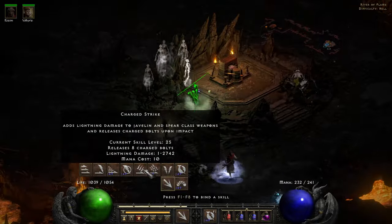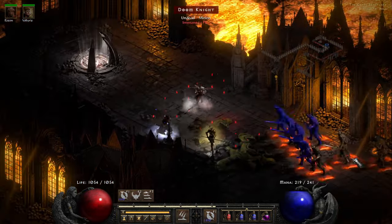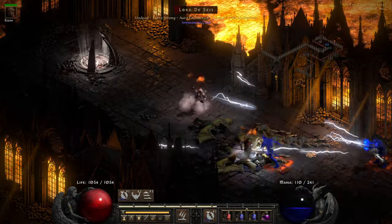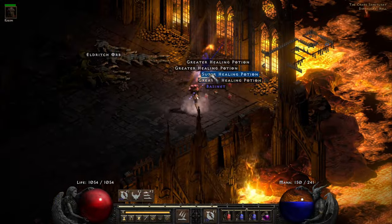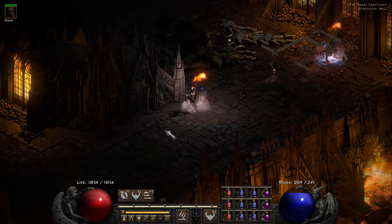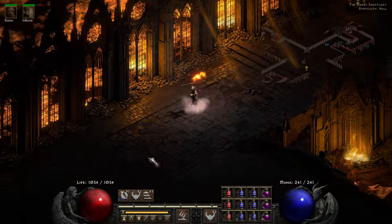An Ist rune - I guess that's okay, I've already got an Ist rune, don't really need them at the moment but I'll take it. So this is now the third seal. I did the first seal of the ghosts so it wasn't too bad. Let's see - okay this seal's okay actually, they're not lightning immune. There is obviously a chance they can be lightning immune but they weren't, so that wasn't too bad. I'm gonna call in the Valkyrie and go take out the last of the two seals and then we'll be fighting Diablo.